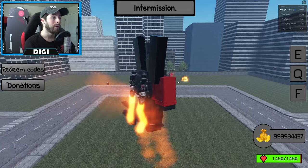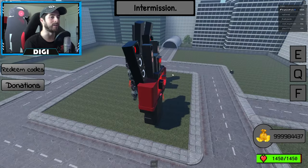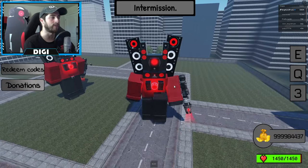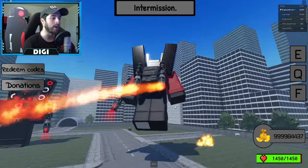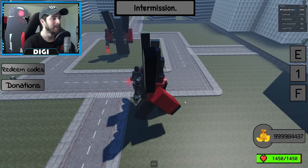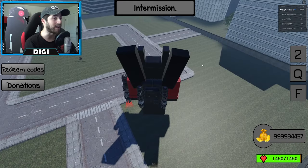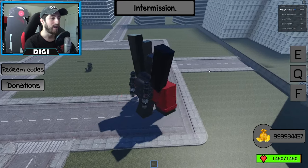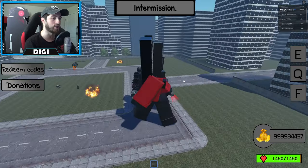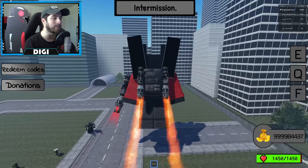Whoa, okay so we're in and it's intermission. We got F which is - oh my gosh, that just crushed everything! We got Q which is flying. Can we go up? Okay, one of his shoes looks a bit off. Next up is E, which I'm assuming is the - whoa, a sound blast! So we have to equip one. Oh my god, that is nice! It's very simple but yet it's still super fun.